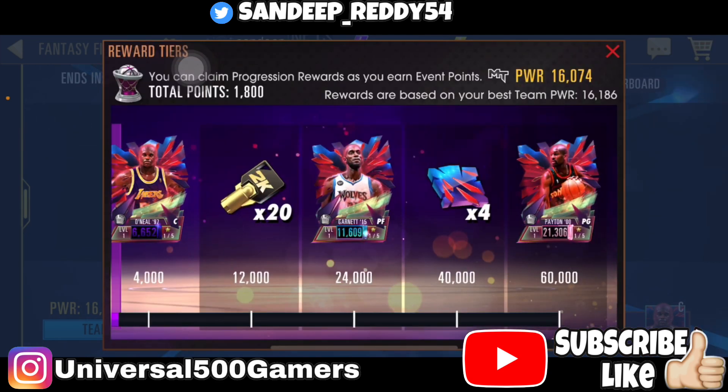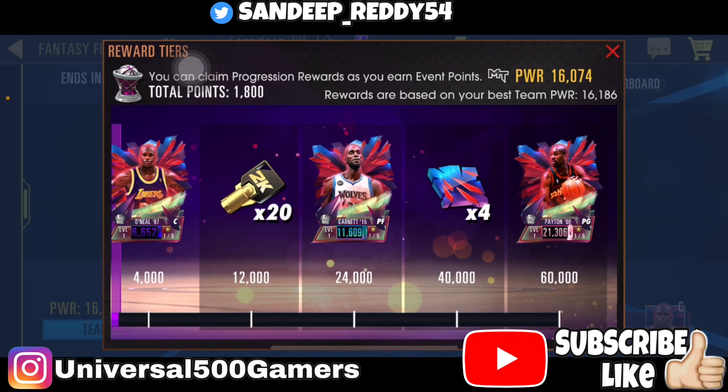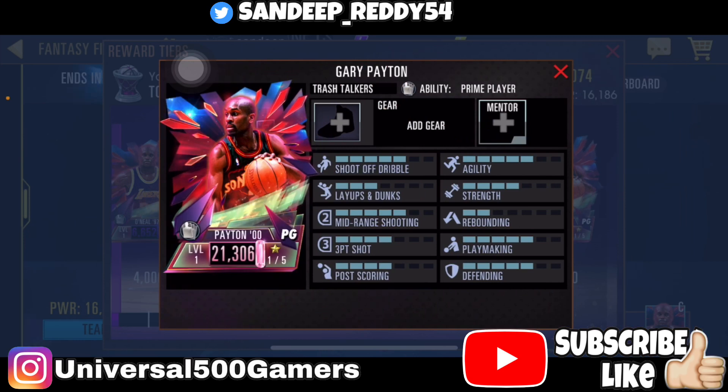At 24k points we have Kevin Garnett, which is going to be really helpful. We also got Nate Robinson. Gary Payton is at 60,000 points — look at his stats. The Glove Gary Payton has a 4-point defending rating, which is great, and he also has a prime player ability.